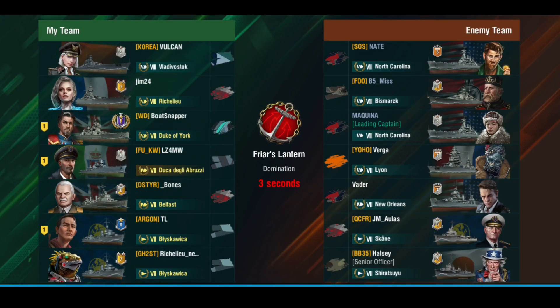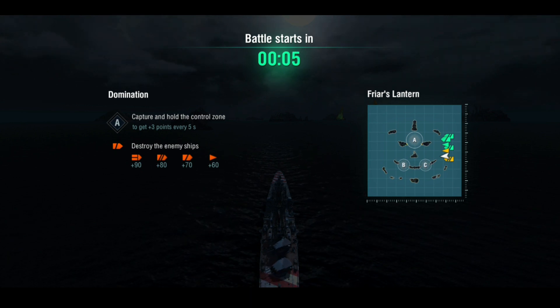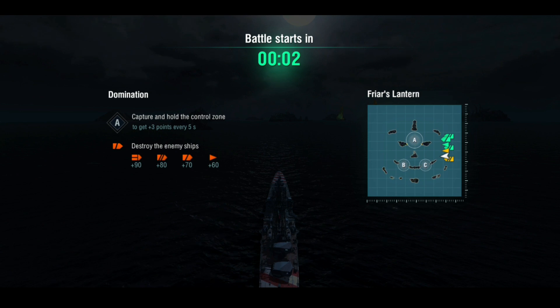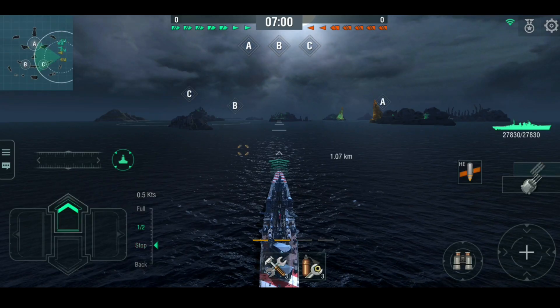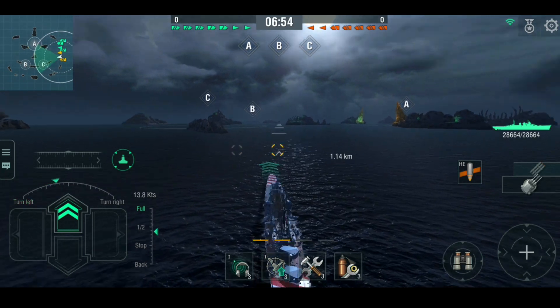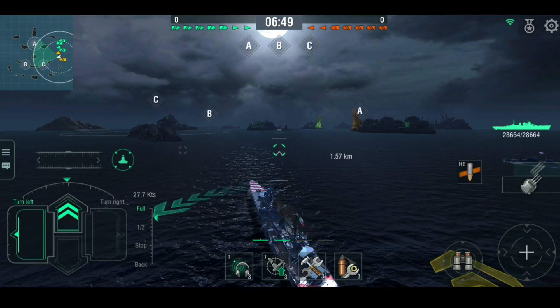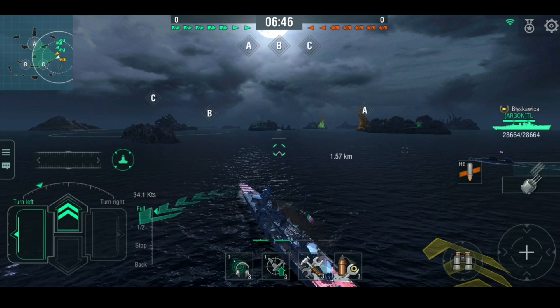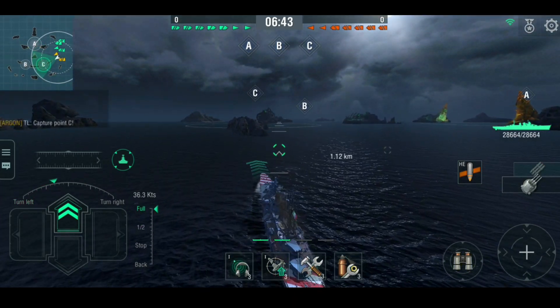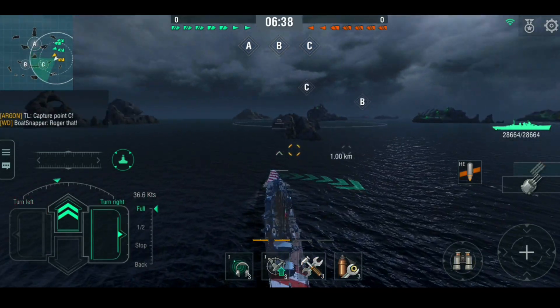Hello everyone, welcome to a Waterfall Ships video. Today's video is on the Tier 7 premium Italian cruiser, the Duca degli Abruzzi — I never learn how to say it. The Abruzzi is one of the earlier Italian ships in the game; I think it was probably one of the first two. The Giulio Cesare is the Tier 5 battleship, and this followed pretty soon behind.